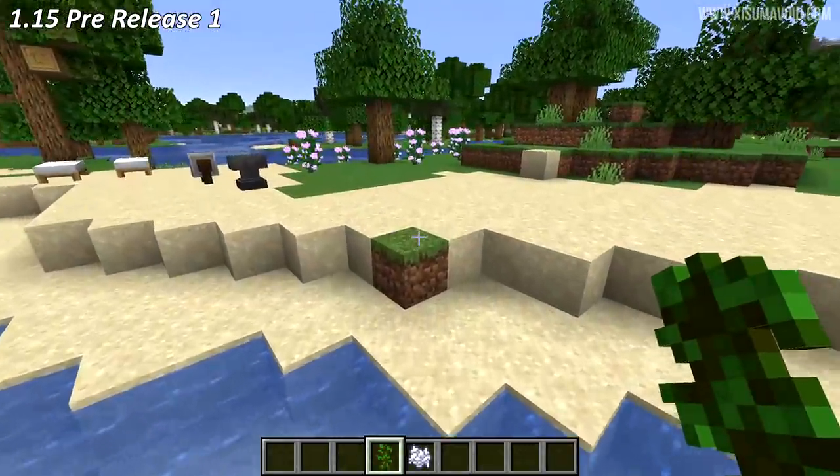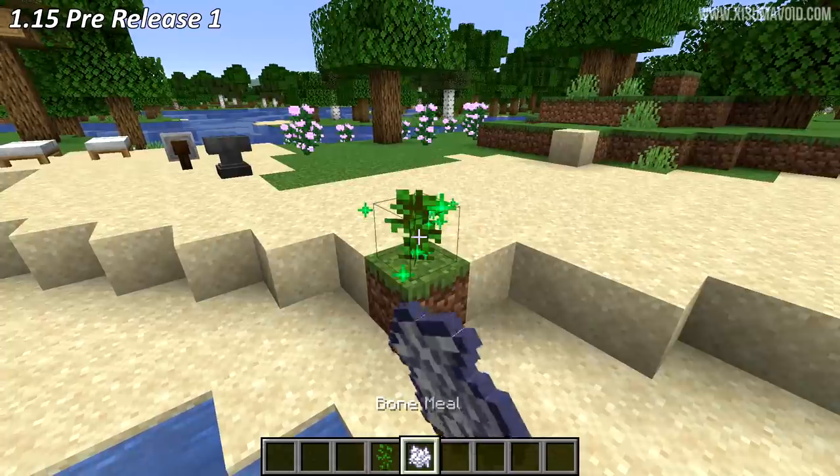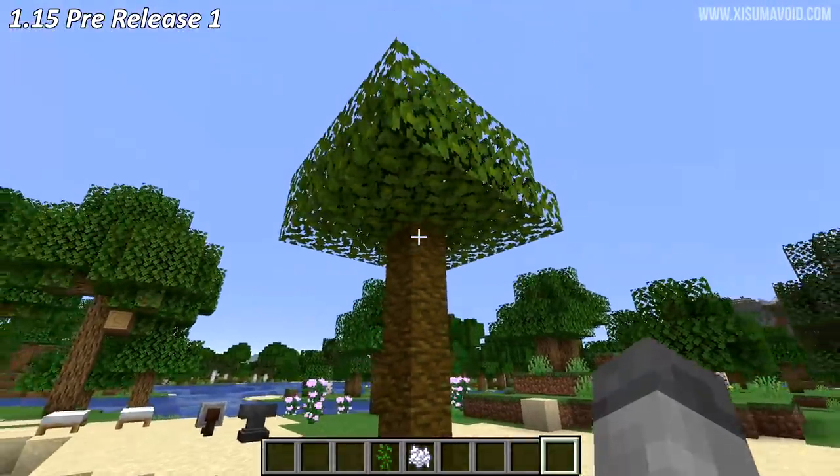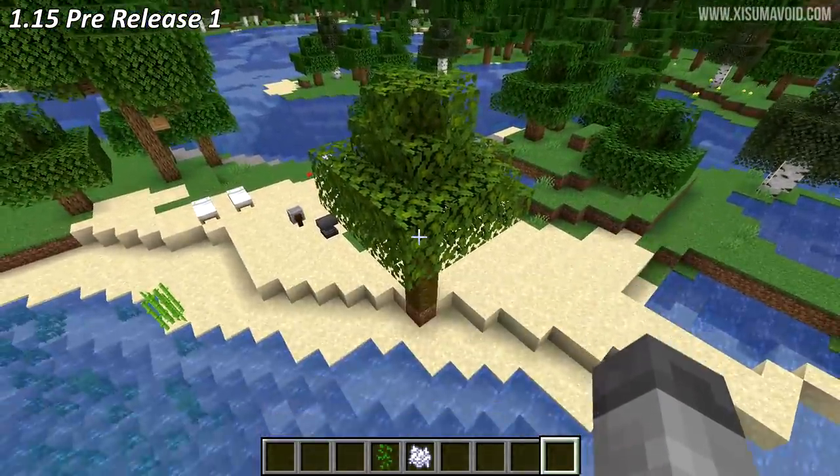Now let's get into the bug fixes of this pre-release. Jungle trees, when grown with a 1x1 sapling, can grow up to 12 blocks tall. However, in the 1.15 development this had been shrunk to 10 blocks, so now they'll be able to grow 12 blocks tall again.